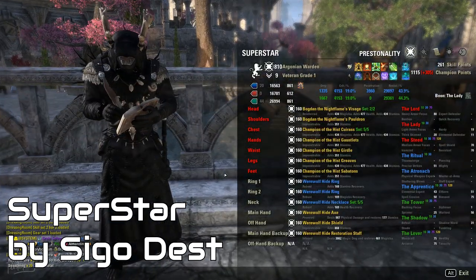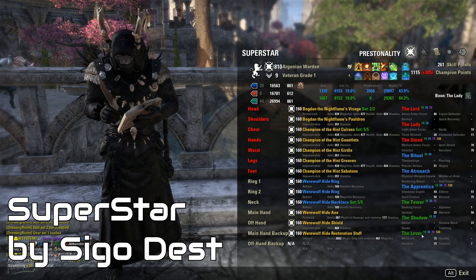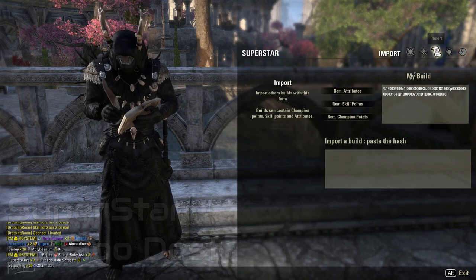Superstar is the ultimate tool for builds. What I want to highlight here is another thing that should be built into the base game, and that's the stats it exposes.